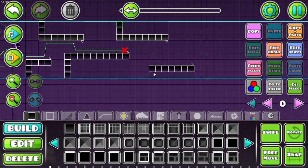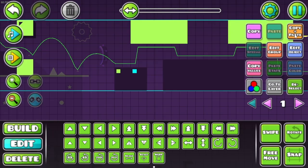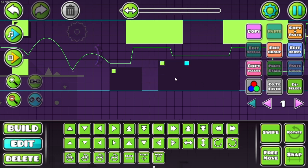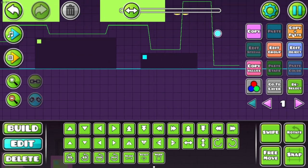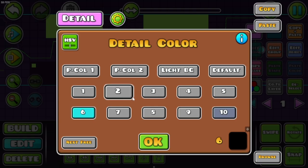We're also gonna have ground spikes, but — don't forget to set everything to group one. Make it invisible. Someone tell me how to make good block design instead of just placing these random squares everywhere. This is not good. My level's not gonna get rated with this.